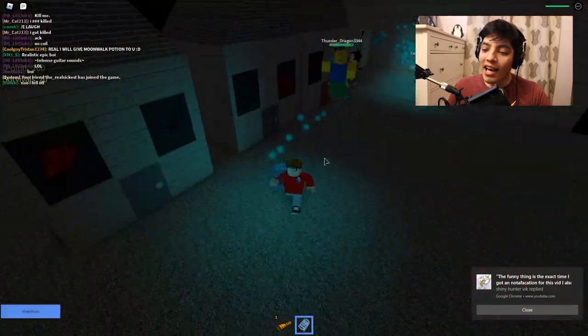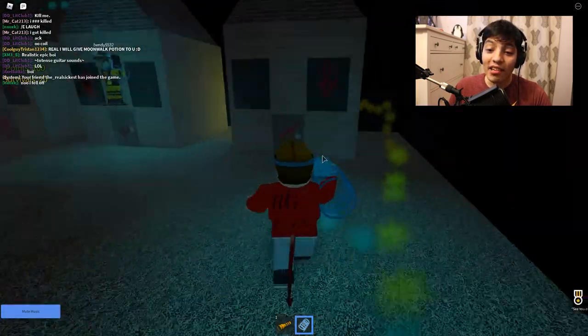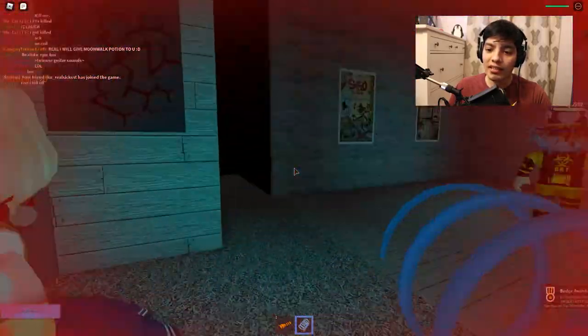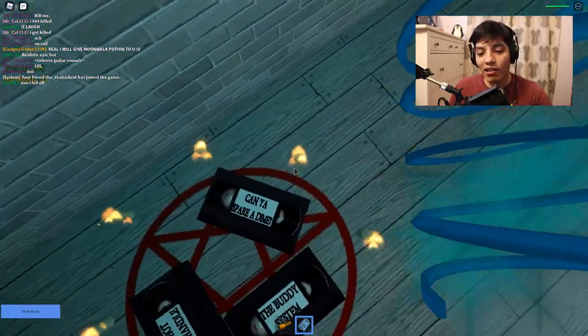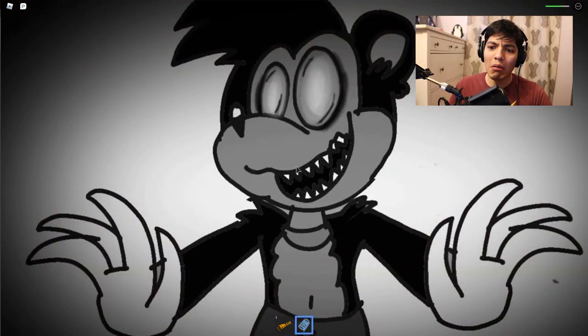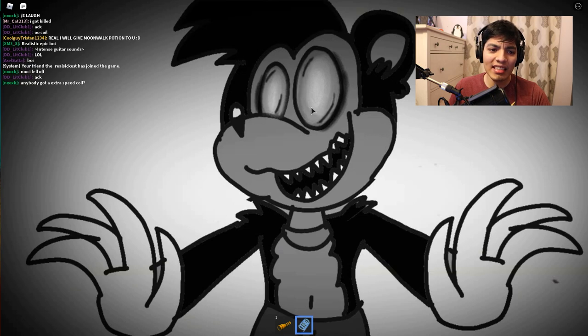Intense guitar sounds — Duty's always lit! Skitzo! Why am I getting so many notifications? Oh there's a badge! There is blood everywhere — Skitzo the bear, 'can you spare a dime?' 'Too hot to handle,' 'can you spare a dime,' and 'the buddy sister.' The jump scare of Skitzo himself looks pretty crazy.